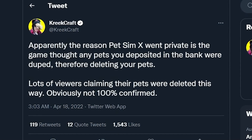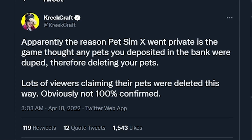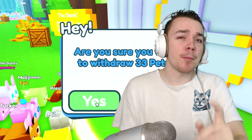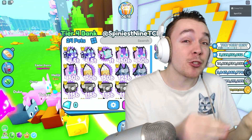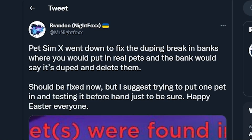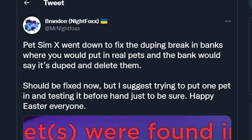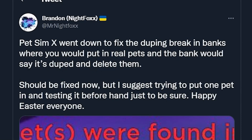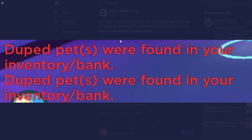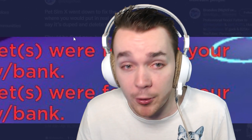CritCraft says: 'Apparently the reason Pet Simulator X went private is that the game thought any pets you deposited in the bank were duped, therefore deleting your pets. Lots of viewers claiming their pets were deleted this way. Obviously not 100% confirmed, but it seems pretty likely to me.' And judging by the previous video from Creep and Spin, it looks like it's not just depositing but also withdrawing. Nightfox, another huge Pet Simulator X YouTuber, speculates: 'Pet Simulator X went down to fix the duping break in banks, where you would put in real pets and the bank would say it's duped and delete them. Should be fixed now, but I suggest trying to put one pet in and testing it beforehand just to be sure.' He posts an image from someone who was affected, with the horrible text: 'Duped pets were found in your inventory/bank.'